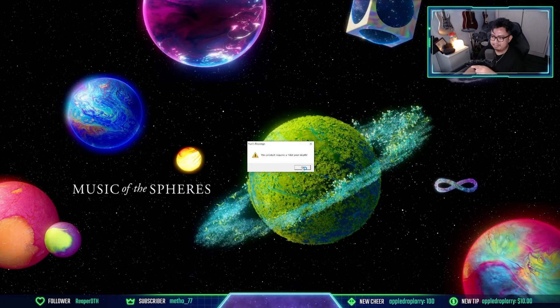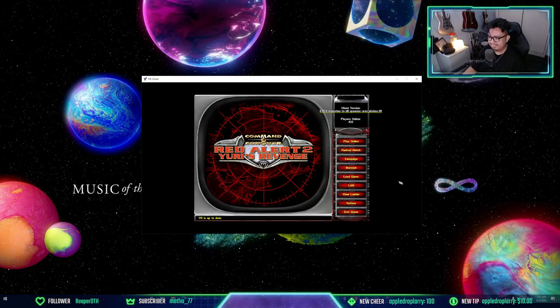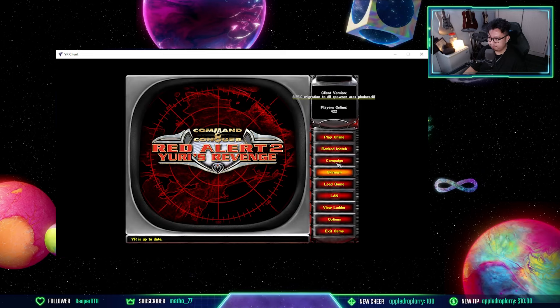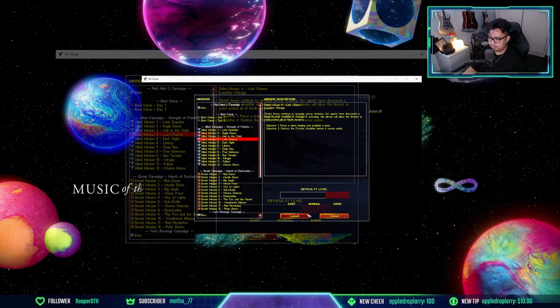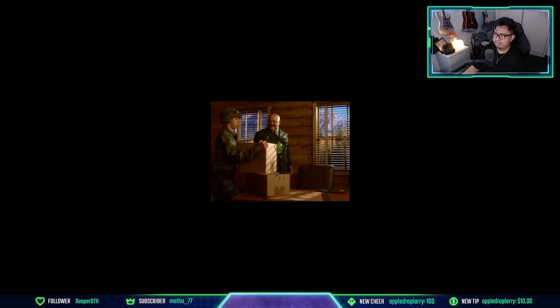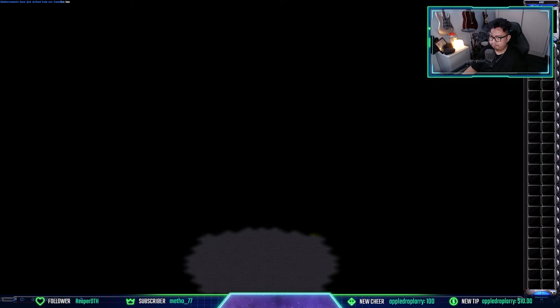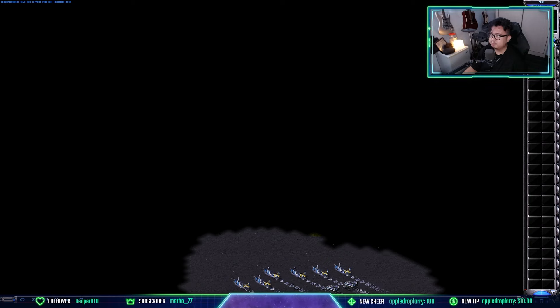If you get a 16-bit pixel error, it means you haven't updated the renderer. The fix is simple — go to Display, pick a render that works for you. For me, TSD Draw works, so I click save, go back to Campaign, select Mission 4: Last Chance, and launch. There you go — it launches with the cutscene, and the gameplay is available in full screen.